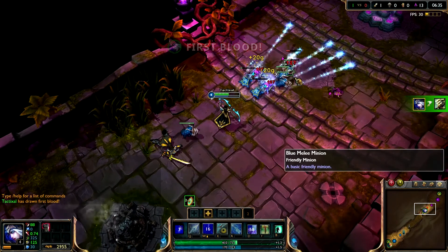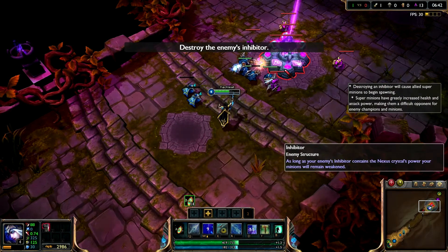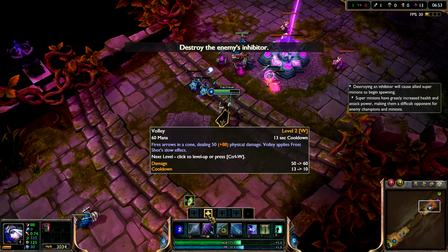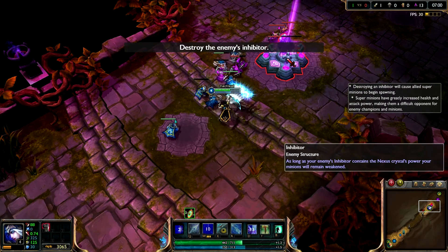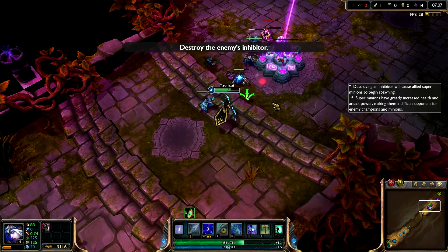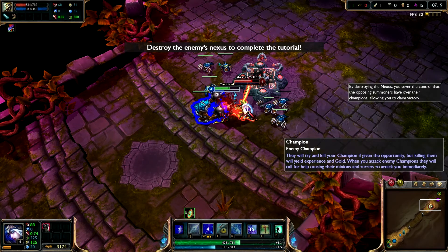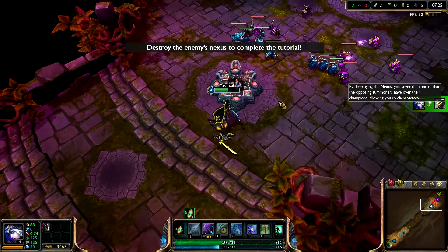You're on your way to becoming a legend. Next, destroy the enemy's inhibitor. Once an inhibitor is disabled, your Nexus summons super minions into that lane. Now claim victory by destroying the enemy's Nexus.